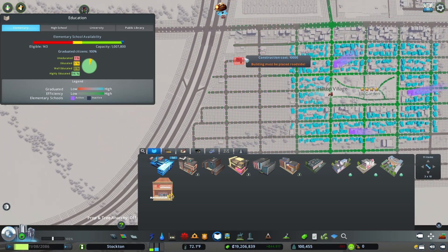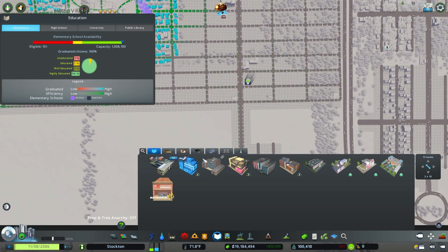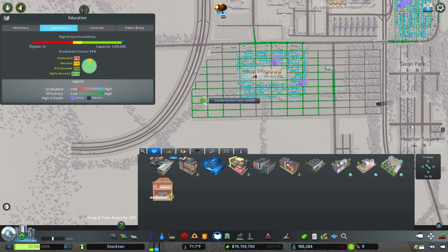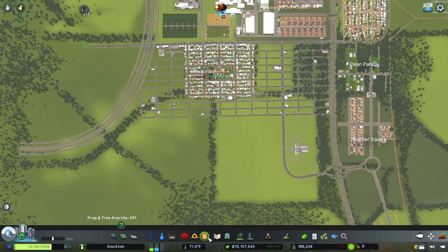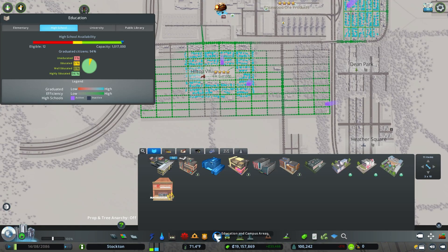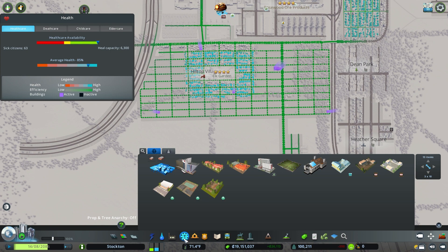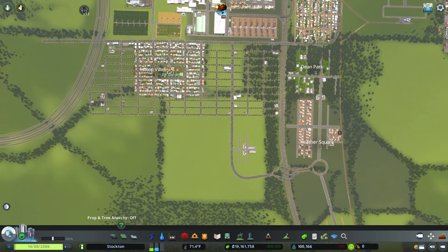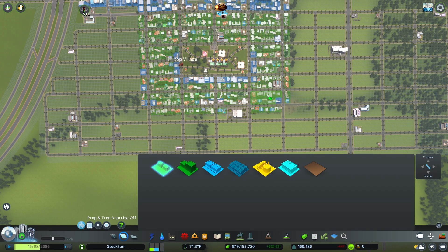Now schools — elementary schools and high schools. I'm just going to put in two high schools like that. Are we low on electricity? No, we aren't — it was just having some kind of issue there. Okay, so we have fire, schools, police, healthcare, death care, and trash all taken care of. It's time to get down to getting some zoning done.